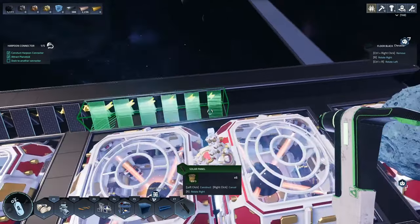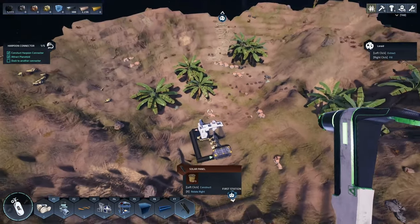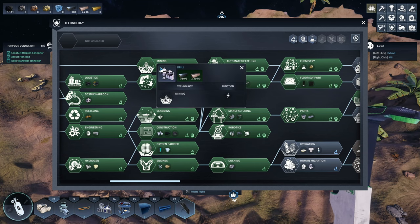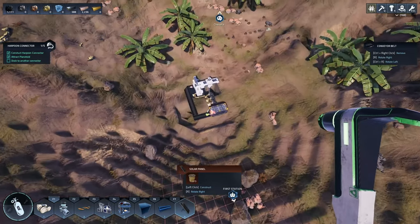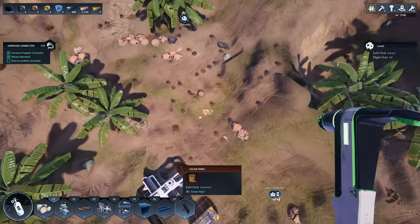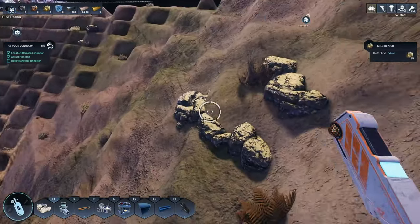Between episodes I tried to put a miner on a gold deposit and it would not mine the gold. Let's look at the tech tree — does it tell us what our basic mining drill can handle? It doesn't. I'll show you — we can try and find a gold deposit. In fact, there's one up here — yes, it is gold.